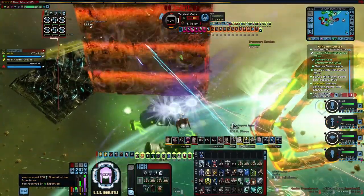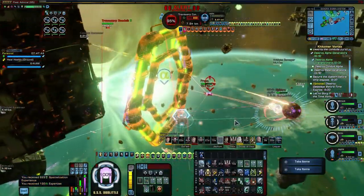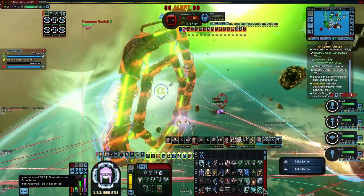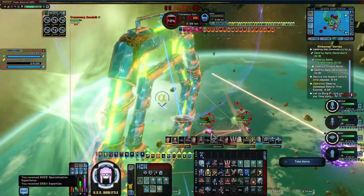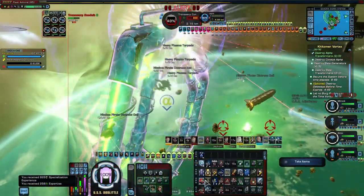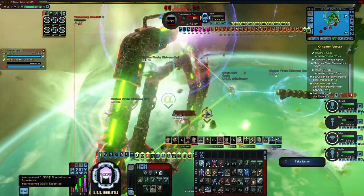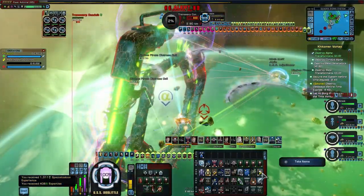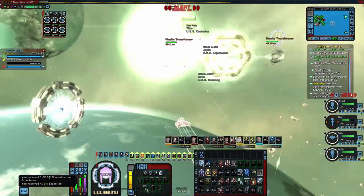When the gateway becomes vulnerable, destroy it. This is a great target for torpedoes and mines, with no shields and plenty of time for torpedoes to impact it. Don't be afraid to use long cooldown abilities here, especially if the players on the other side need help or if the timer is starting to run low. Once it's gone, cross over to the other side, prepare to rinse and repeat.